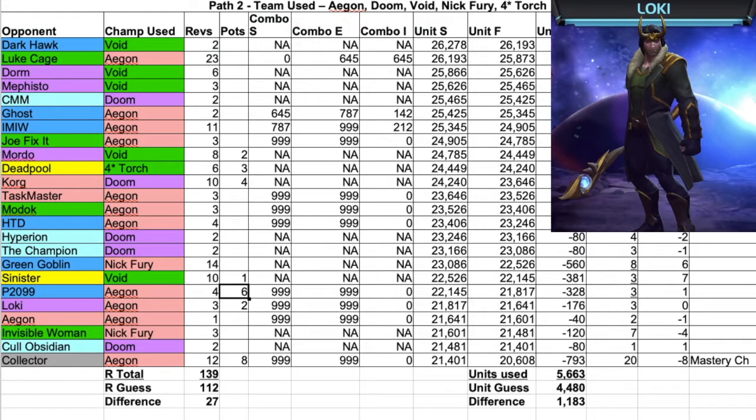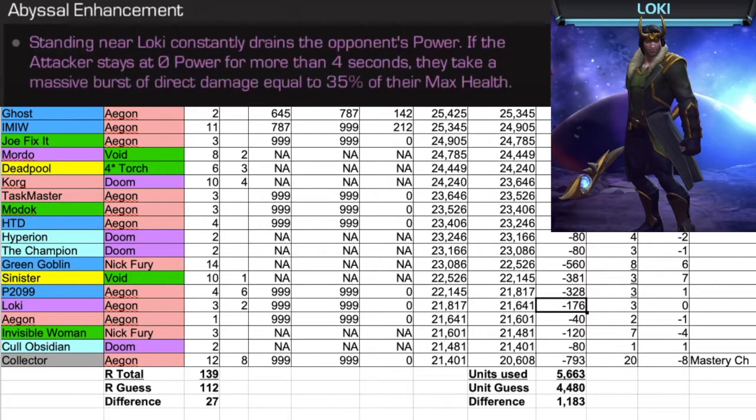Next up, we have Loki. For Loki, we used Aegon, took us three revives, we used two pots, no change in combo, and it cost 176 units. Loki's Abyssal ability: standing near Loki constantly drains the opponent's power. If the attacker stays at zero power for more than four seconds, they take a massive burst of direct damage equal to 35% of their max health.